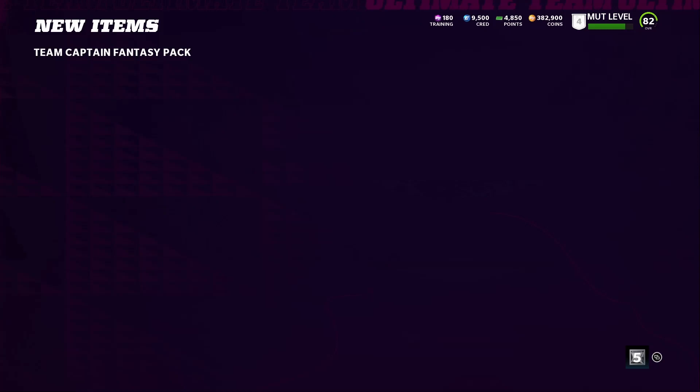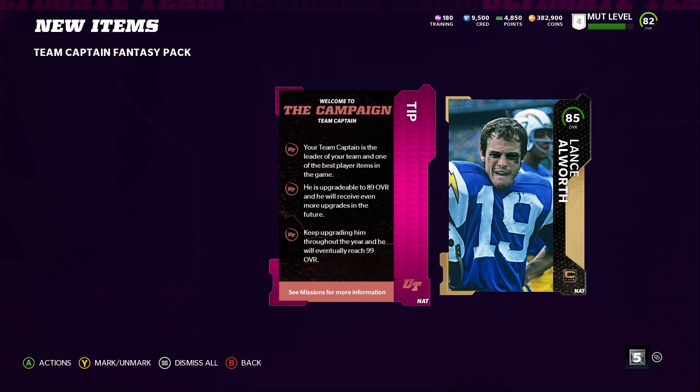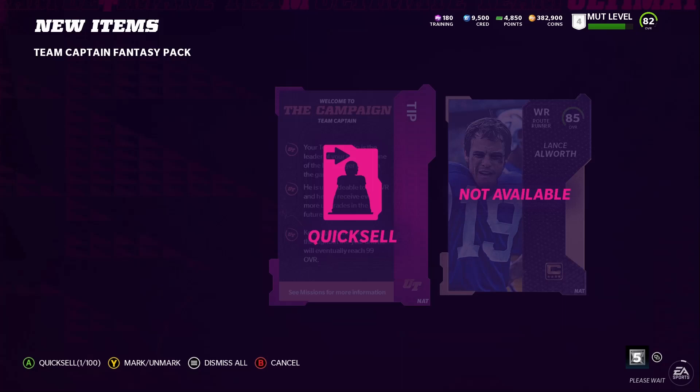It says right here: 'Welcome to the campaign team captain. Your team captain is the leader of your team — one of the best player items in the game.' So that tells you right there these team captains have juice, which I spoke about before. He is upgradable to an 89 overall and will receive even more upgrades in the future. Keep upgrading them throughout the year and he will eventually reach 99 overall. I can go ahead and quick sell that for 25 coins.